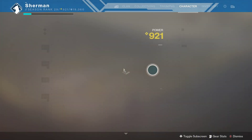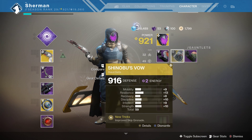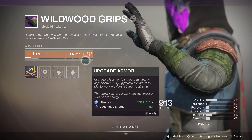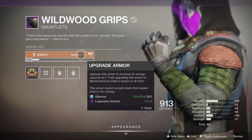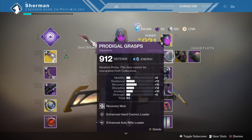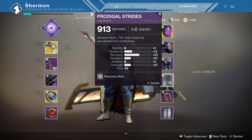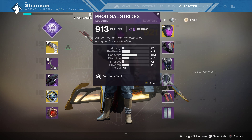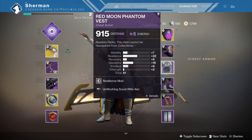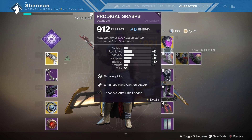Let's take a look at that piece of gear — it is a 913, and we can go in and see that we can upgrade the energy level and put in the different mods we want. Right now I have one Arc energy piece, two Void energy pieces. I'm trying to get a Solar chest piece so I can have every energy type on my character. My helmet will always be Void because it's part of its set.